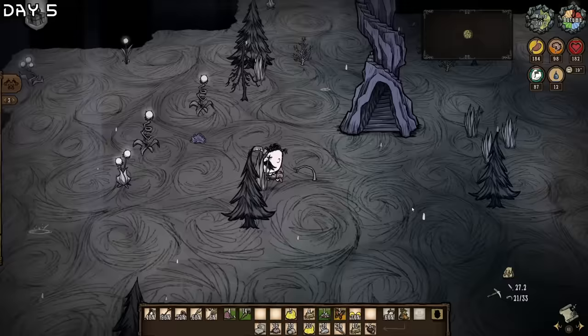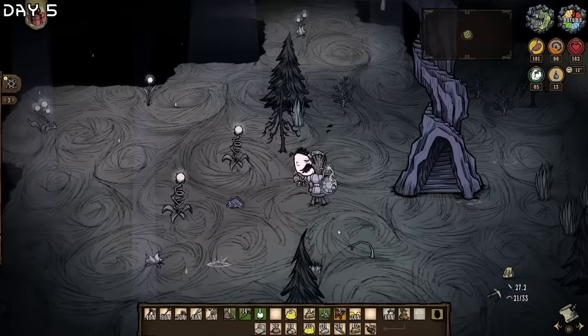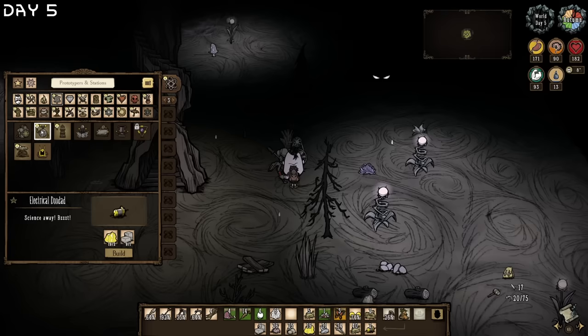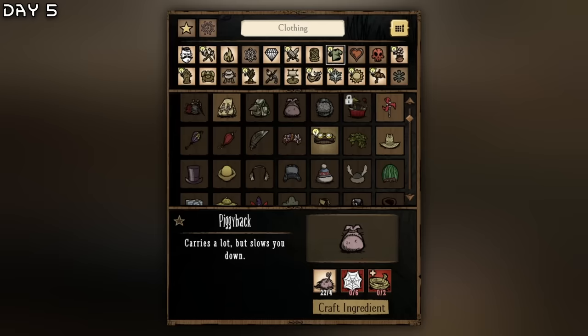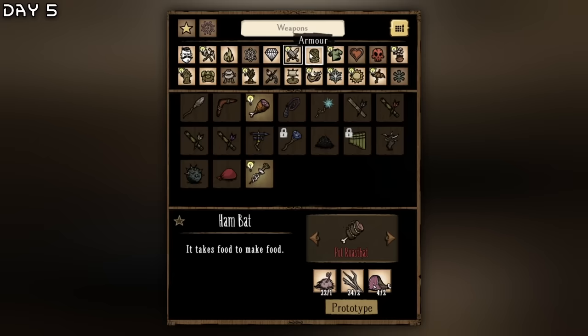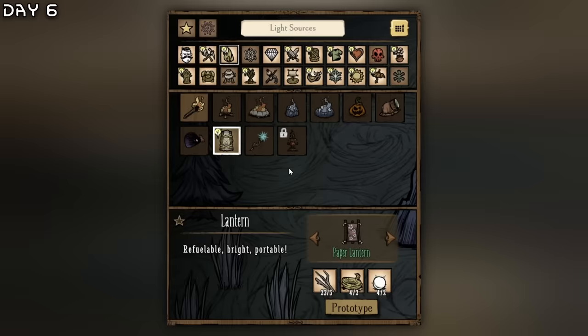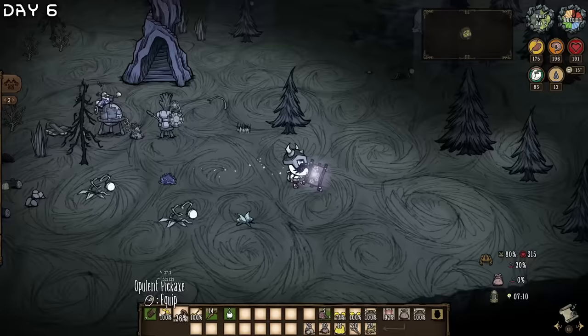In the caves, the first thing I want is a lantern, football helmets, and hand bats, then we'll explore. Where did Chester go? Chester, I need all of this. The alchemy engine is up and now I can make a piggyback. I need football helmets, hand bats, a few more dumbbells, blue mushrooms, a golden shovel, and a lantern. I think I'm ready.